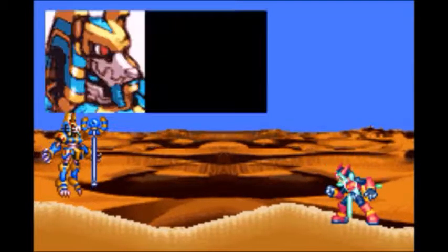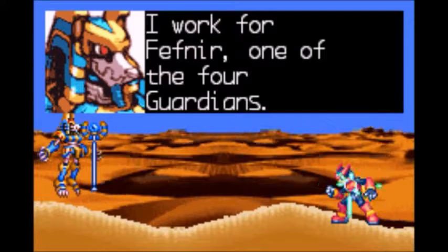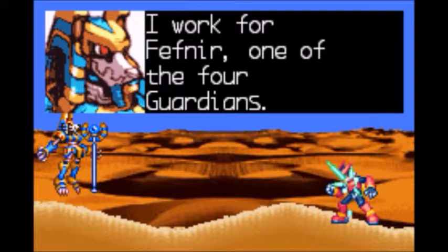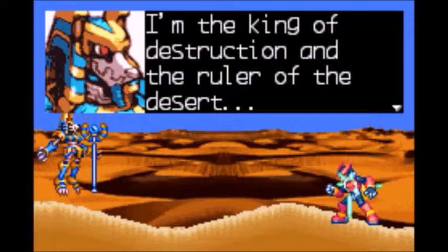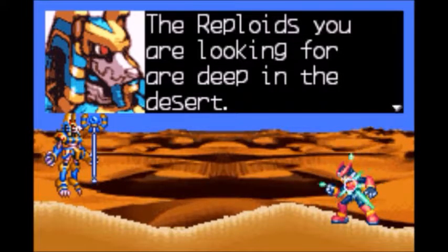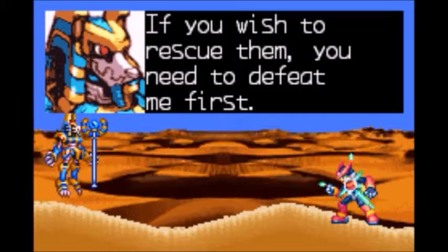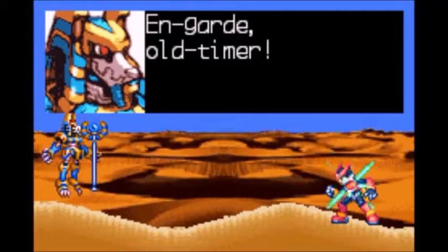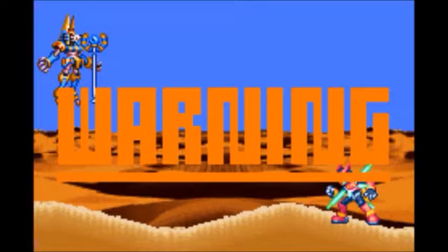Here is our boss. 'My name is Anubis Necromancer the Third. I work for Fefnir, one of the four guardians. I'm the king of destruction and the ruler of the desert. The reploids you are looking for are deep in the desert. If you wish to rescue them, you need to defeat me first.' Alright, let's do this.